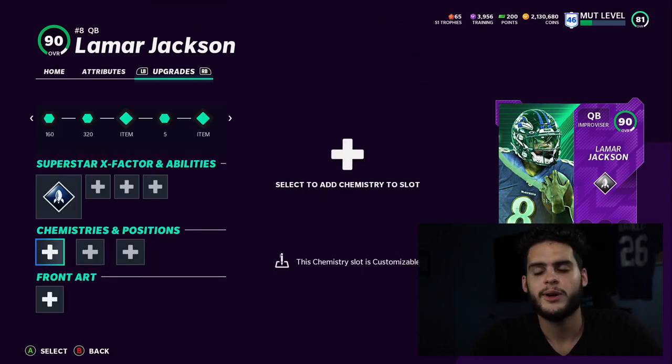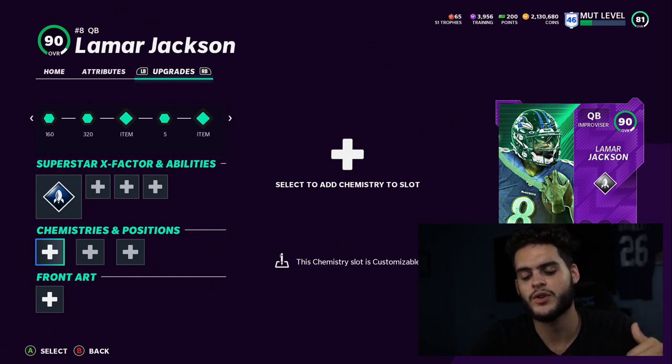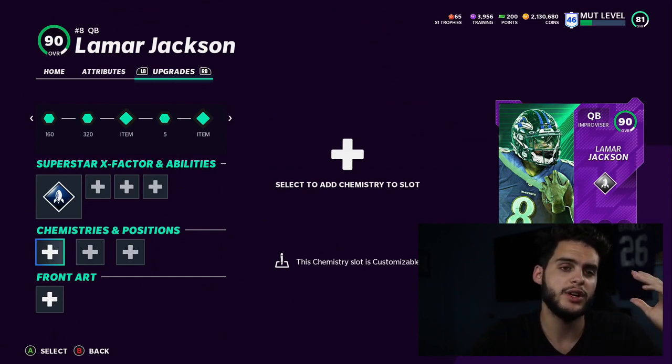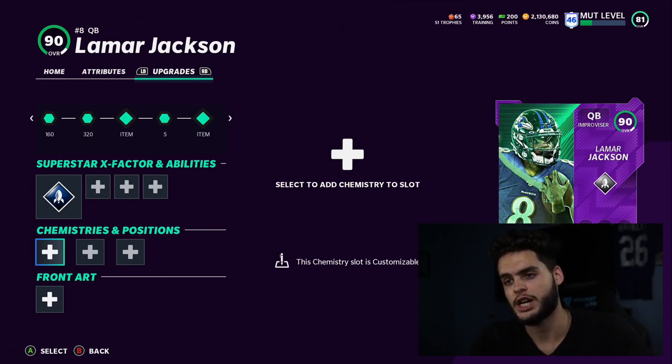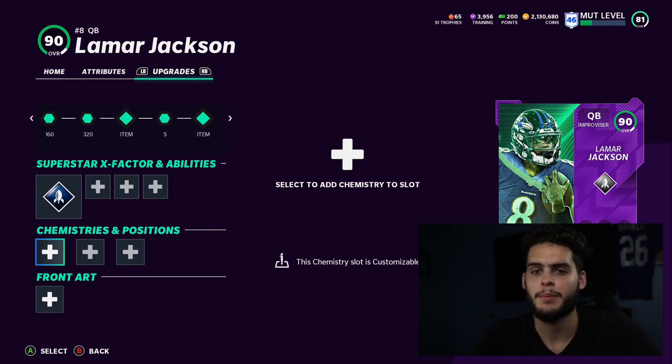That's it for the video, guys. I hope you enjoyed it. If you're new to the channel, hit that subscribe button and join the family. Give this video a big thumbs up as always. If you need coins to pick up any of these abilities, chems, or physical chems, check out MutReserve.com and use code POOL for 50% off.